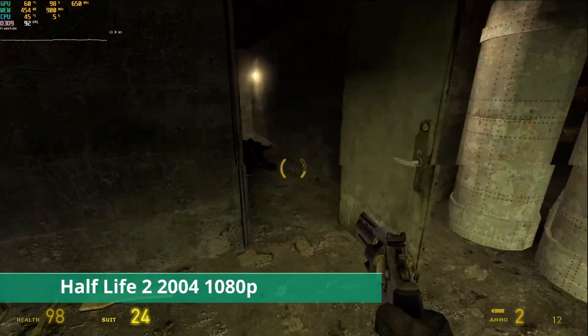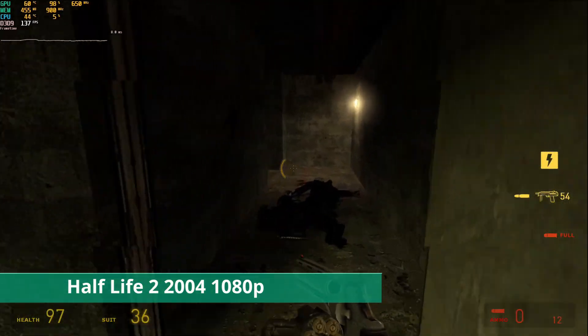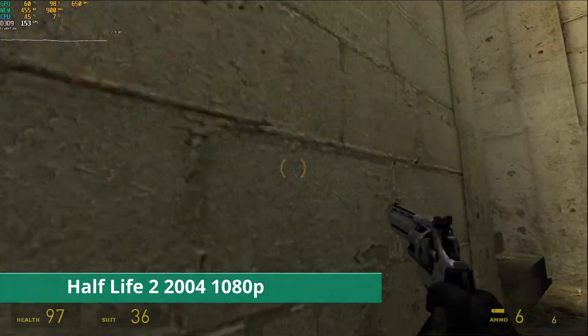The first game up is Half-Life 2 from 2004. At 1080p with the settings at the highest they would go, with 16xAF and 8x MSAA and full HDR enabled, the framerate remains over 70, as it should.